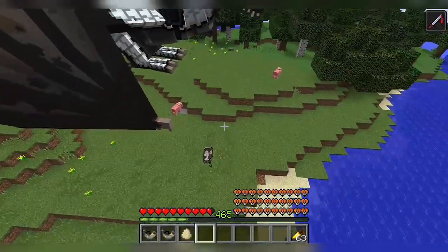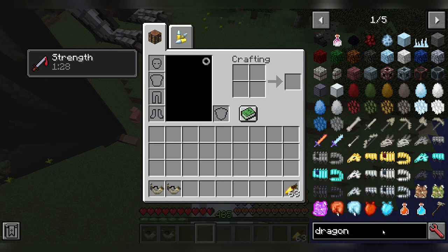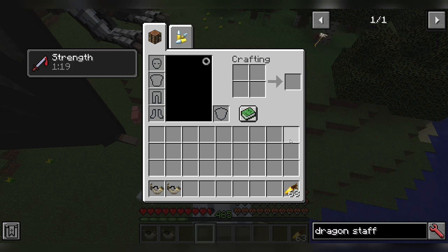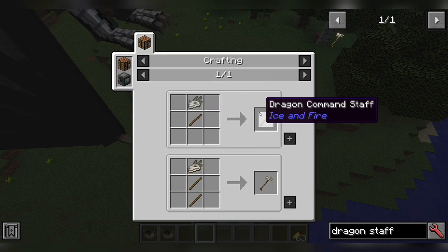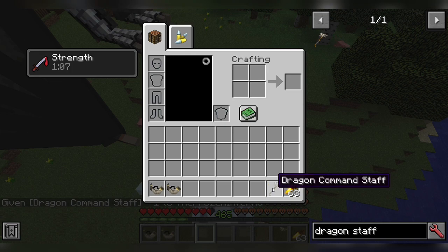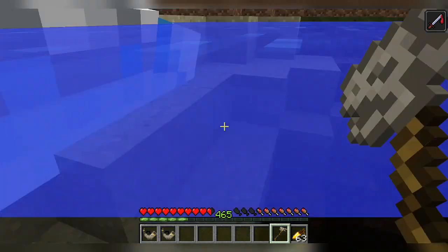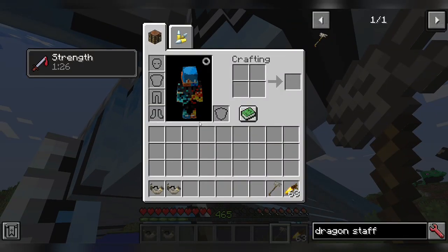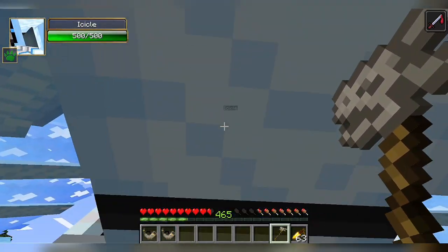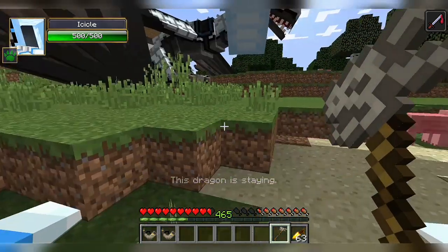And using Magma's fire breath I'm able to make everything into fire. But first I may need a dragon horn. So to grab the dragon stuff, you need two sticks and that skull — whatever. So let's just grab the Magma dragon command stuff so I can give Icicle commands like follow me and wander and stay. Okay, so now let's ride Magma, who is also super powerful and can set everything on fire. That's super cool.